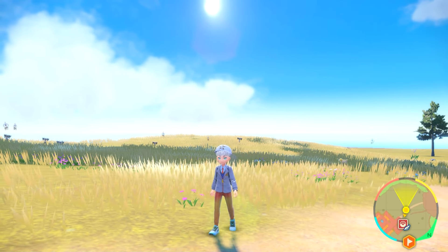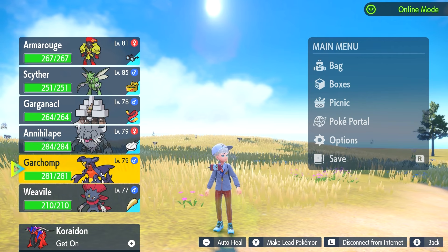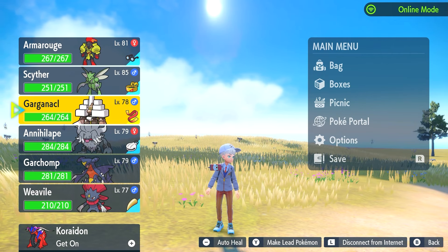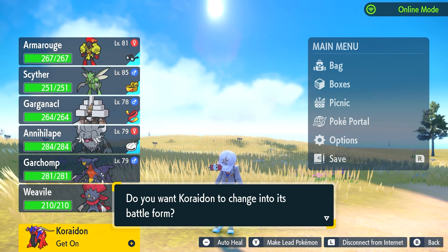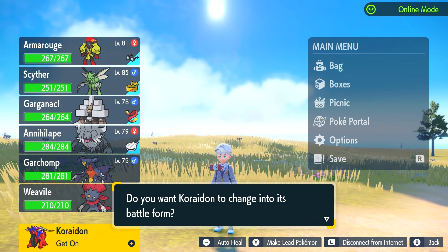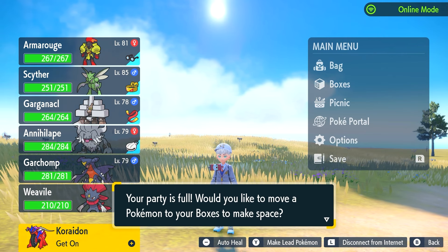So what you have to do after that point is go into your party. You'll see you have all your Pokemon here. You don't have your legendary in the boxes or anything — your legendary is at the bottom of the screen. You have to press A and it will say 'do you want Koraidon to change into its battle form?' You say yes. Your party is full — would you like to make space? Yes.